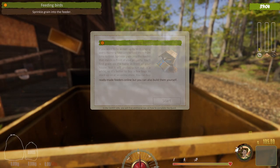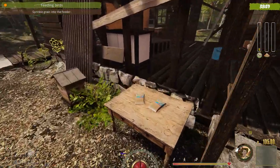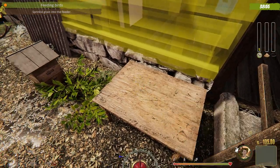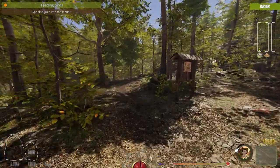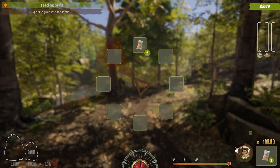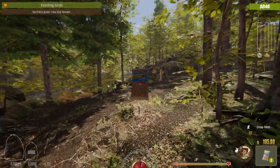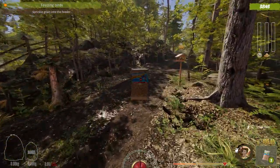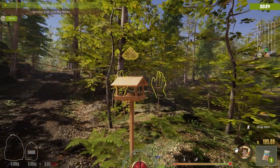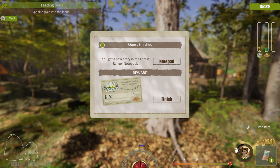We're going to go right over to the table, scoop up the bird seed, hold Y to hold it in our hand, walk it up to the feeder, and voila — bird seed is in. We get another notepad note: 'worth planting trees.' Go ahead and read that if you like.